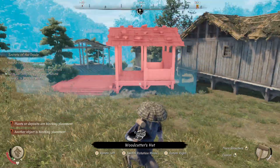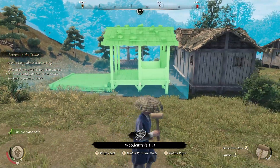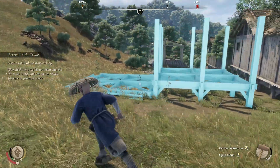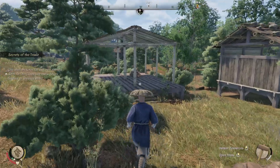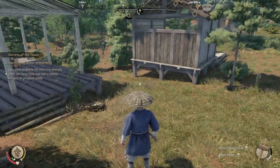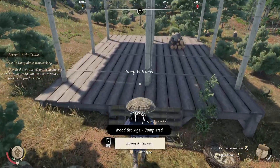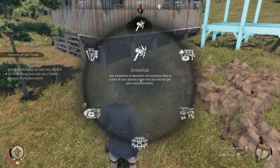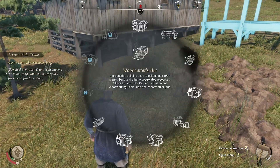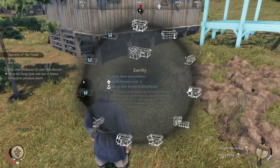I also noticed that early in the game, if you don't have the wood storage, you don't have access to pulling wood out of thin air — it's got to be in your player's inventory. So this was a really quick build for me as soon as I had it. To get to the point where you're able to build a lot of these things, if you haven't unlocked everything, you are waiting until different levels.